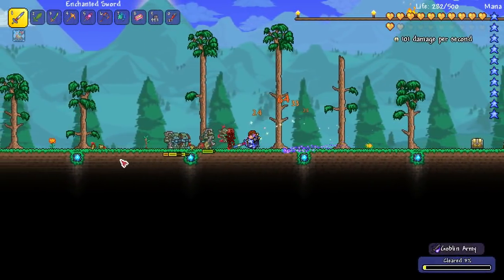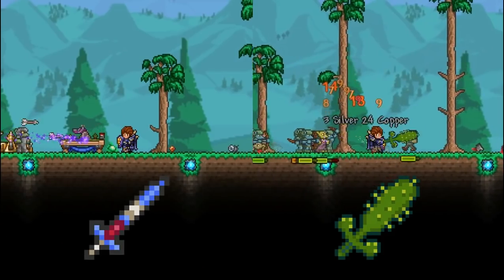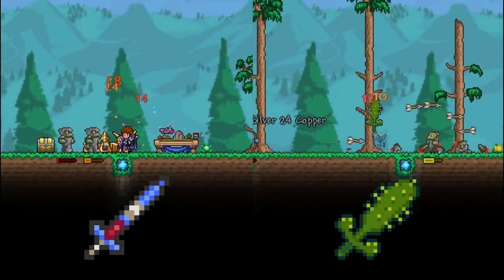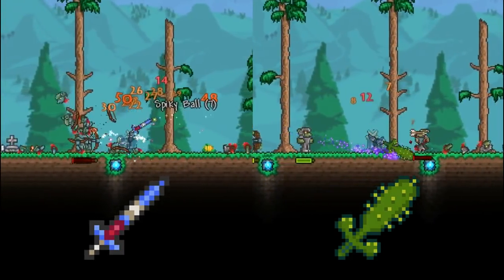Try fighting the goblin army with an Enchanted Sword, then try it again with a Cactus Sword. The Enchanted Sword simply outperforms the Cactus Sword in every way imaginable and makes the goblin army a lot easier on the player.